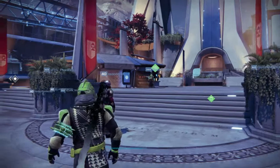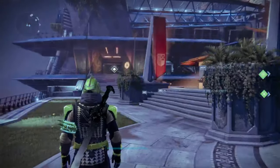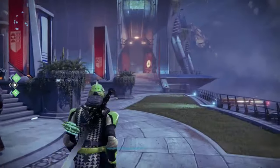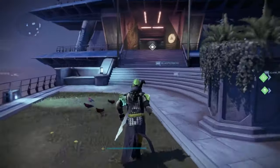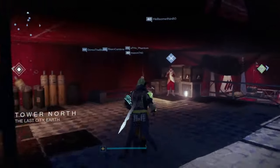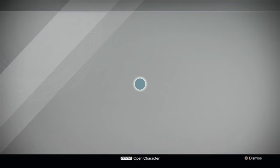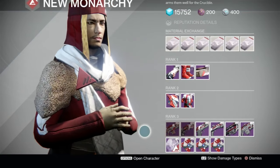Here we are in the tower. We've got to check out these vendors. We're going to start off at New Monarchy, then go to the Crucible Quartermaster, then over to the Vanguard, Dead Orbit, and Future War Cult. Looks like I'll have to talk to the Speaker to start my quest, but first up we've got New Monarchy standing over here — let's take a look at his weapons.